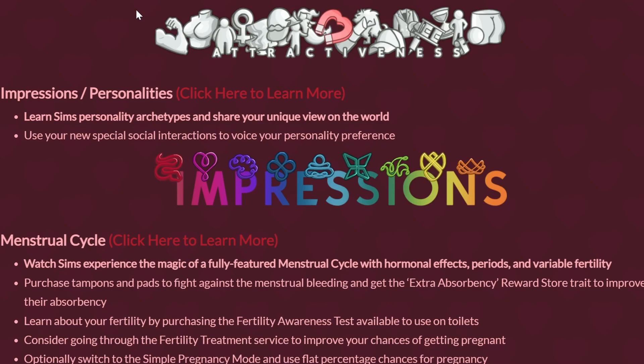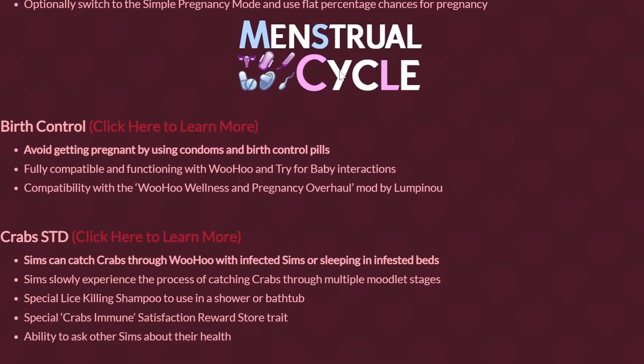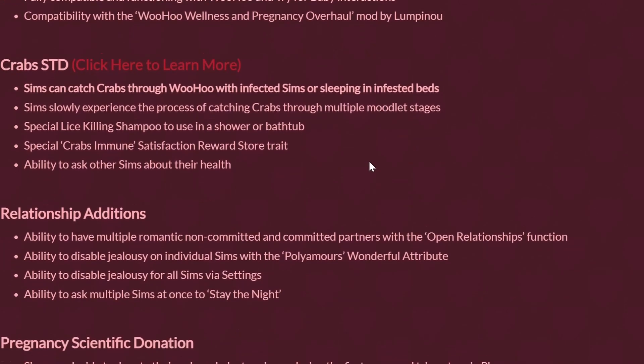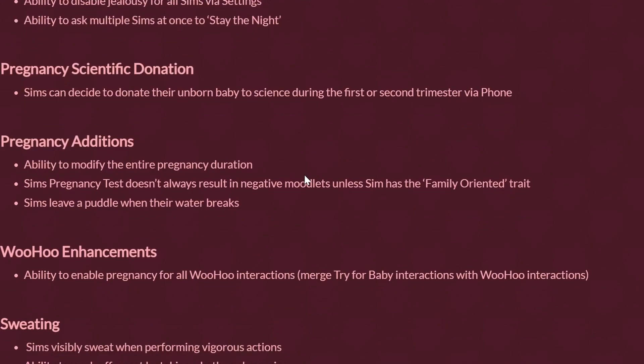There are also the 16 personality types added into the game — your Sim is randomly assigned one and I feel like that's a ton of fun. There are also menstrual cycles, birth control, crabs, STDs, relationship additions, and a ton of other things it adds and enhances.